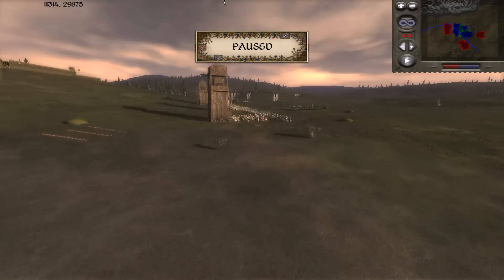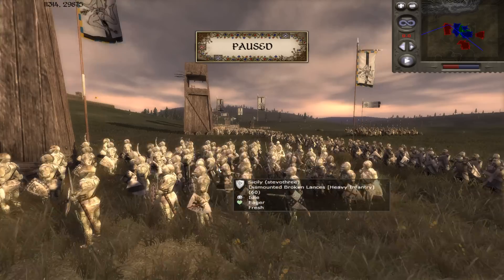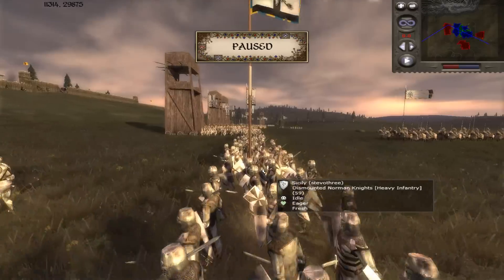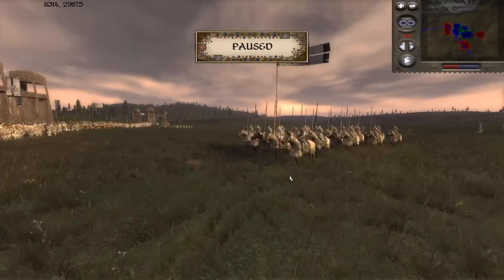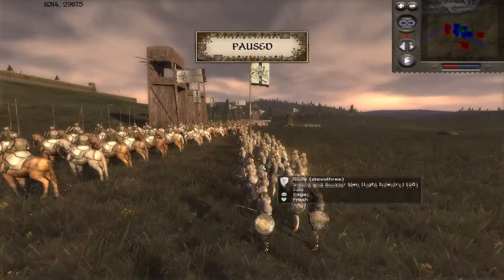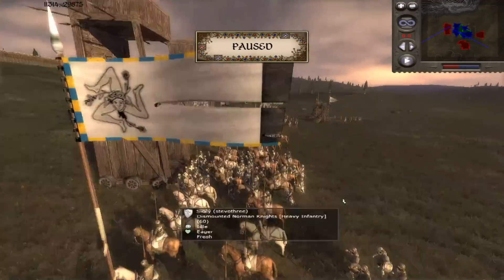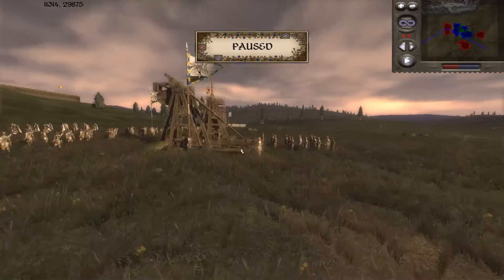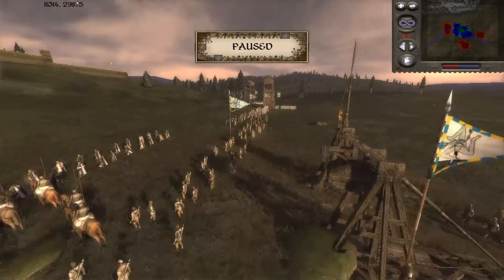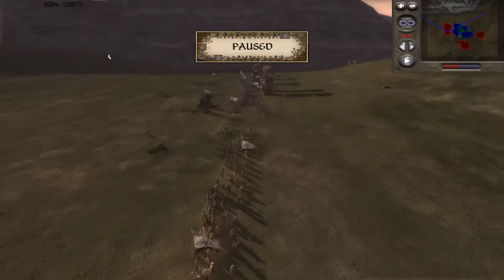Last but not least, we have the Sicilians attacking the western wall, commanded by Steve-03. He's got 4 units of dismounted broken lances, 4 dismounted Norman knights, 1 General's Bodyguard with the general in it, 2 sword and buckler men, 2 mounted Norman knights, a trebuchet, 1 peasant archer unit, and about 3 Pavi's crossbowmen. That's the Sicilian force.